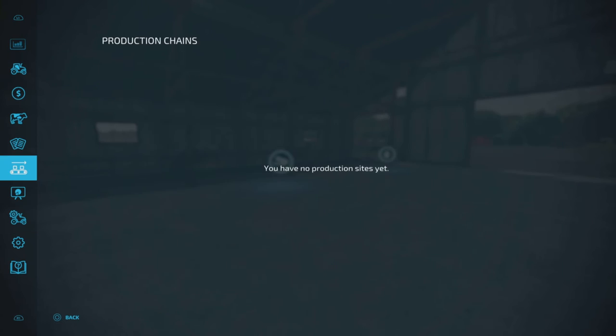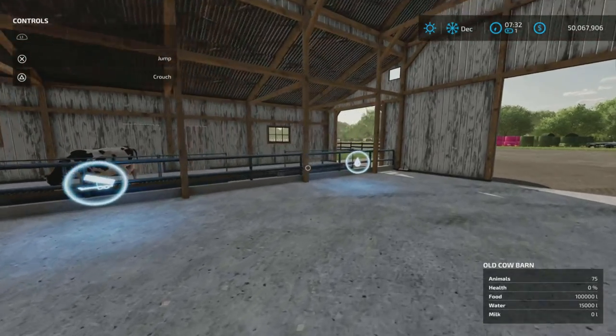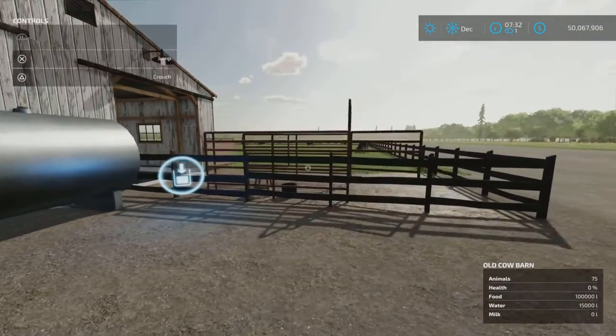If we take a look at our cows, it will hold 15,000 liters of water and 100,000 liters of food. As you can see here, no straw, no slurry.